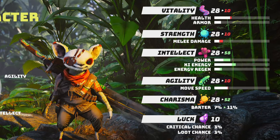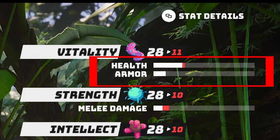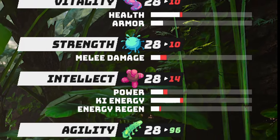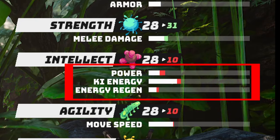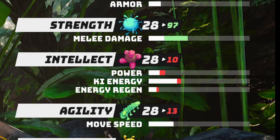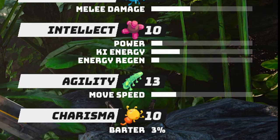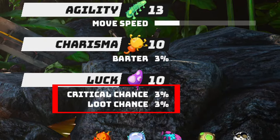Each primary attribute governs a specific secondary stat. Vitality governs health and armor; Strength governs melee damage; Intellect governs power, key energy, and key energy regen; Charisma governs barter; Agility governs movement speed; and Luck governs crit chance and loot chance.